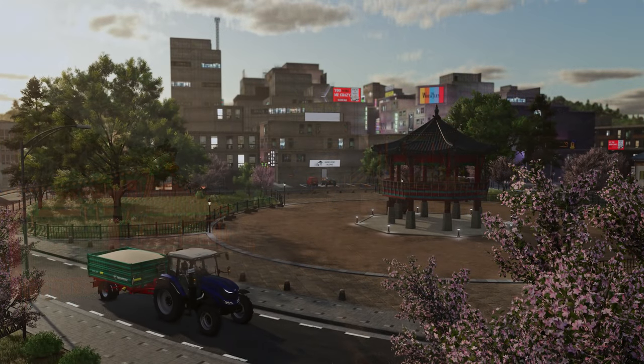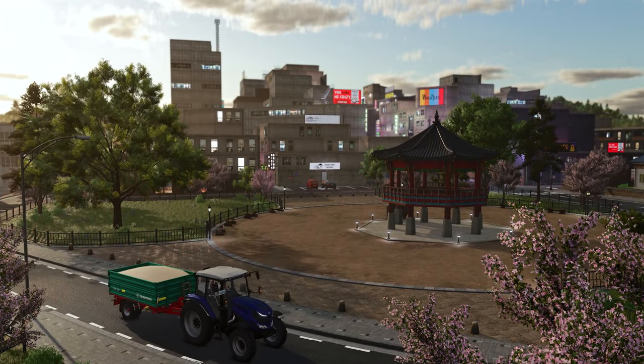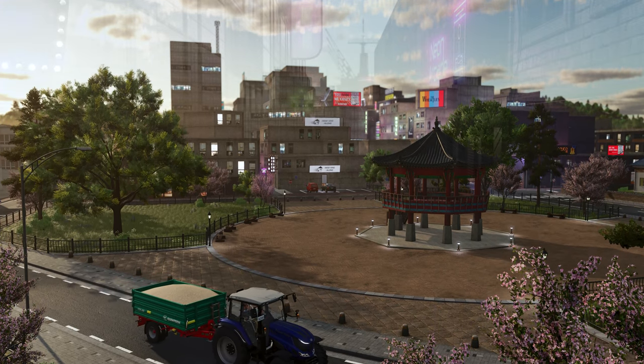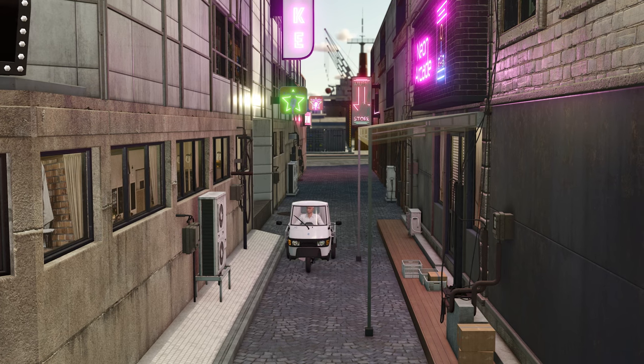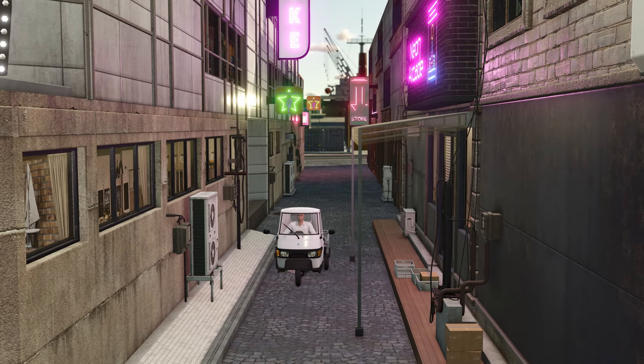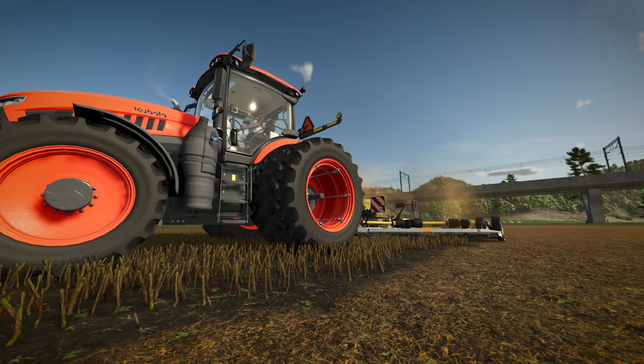We're back to the cityscape view from the intro, with a few more looks further into the narrow city streets or alleyways. I want to pause and talk about mulching real quick — I've not done mulching in FarmSim 22 for a very long time. But pay close attention to the stubble and how it is being bent in front of the implement. I'm not sure if this is a new feature for 25 — let me know down in the comments below.